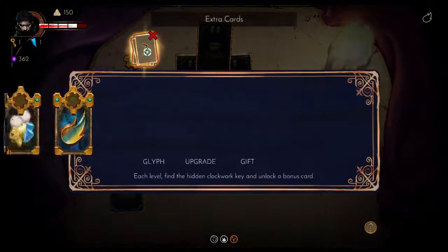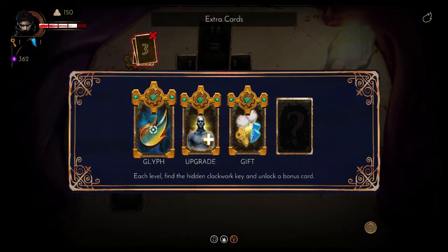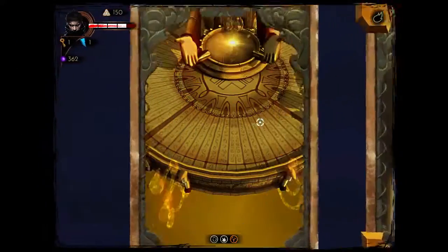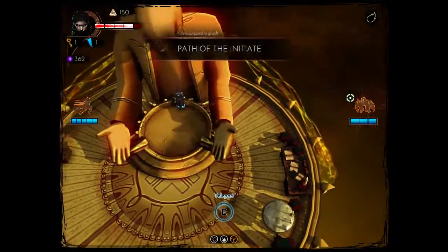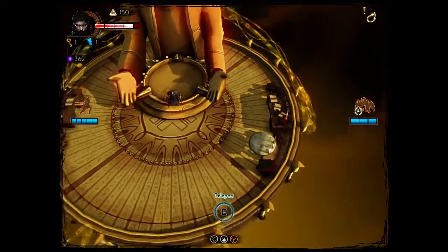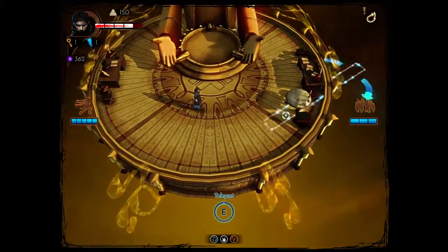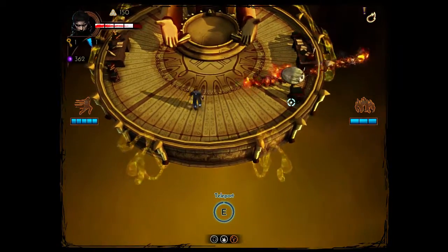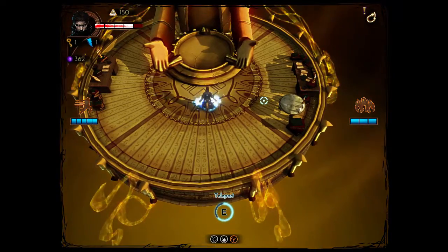So I can now go in here and choose one of these three things. Let's go for a glyph. What's this — Path of the Initiate? My right click attack is now some lava, which doesn't last forever. But yeah, that'd be quite useful. So let's finally take on the Guardian.